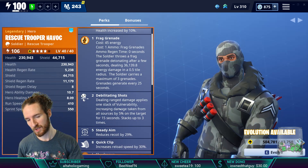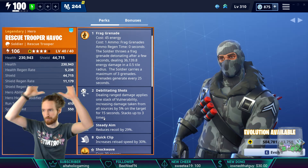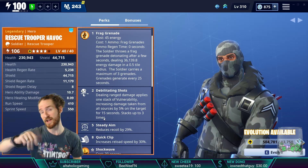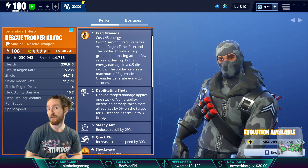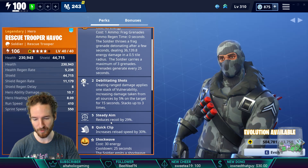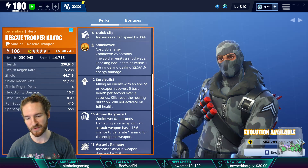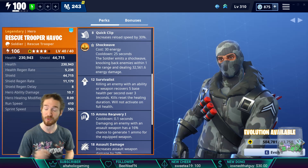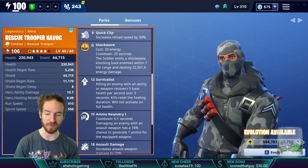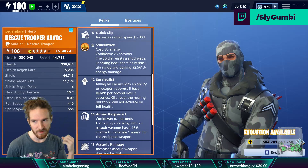Debilitating Shots is standard across all soldiers — it's a stackable debuff on your target. It puts a cracked shield above their head that your teammates can also see. Debilitating Shots is three stacks of 5% increased damage to that target, for a total of 15% additional damage after three shots. Steady Aim reduces recoil, Quick Clip increases reload speed. Survivalist: killing an enemy with an ability or weapon recovers 5 base health per second over 3 seconds, giving you a rolling heal over time every time you kill something.